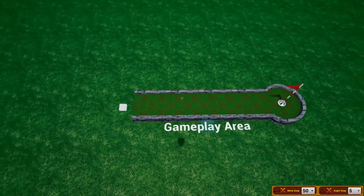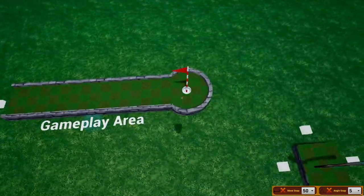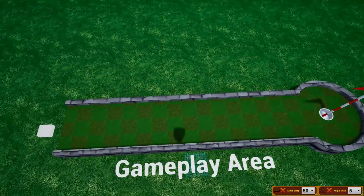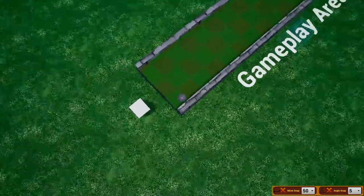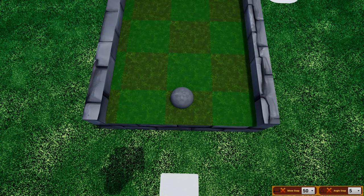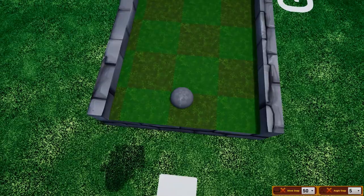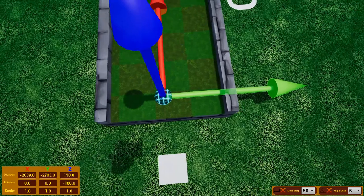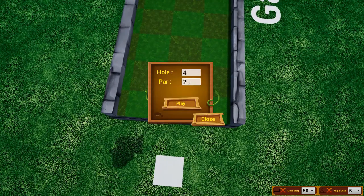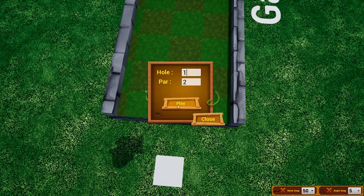Next up is the gameplay area. We're going to start making a hole. Once you create a basic hole, remember to use the goal lane at the very end. Then press Tab, go down to Gameplay, and create a Hole Spawn — this is where the ball spawns. Using W and E you can rotate the ball's direction. The arrow points in the direction the ball will go. Right-clicking it lets you change the hole's properties — for example, setting it to hole 1, par 2.